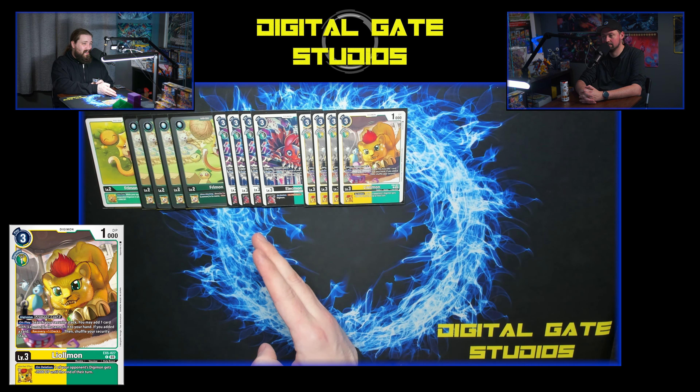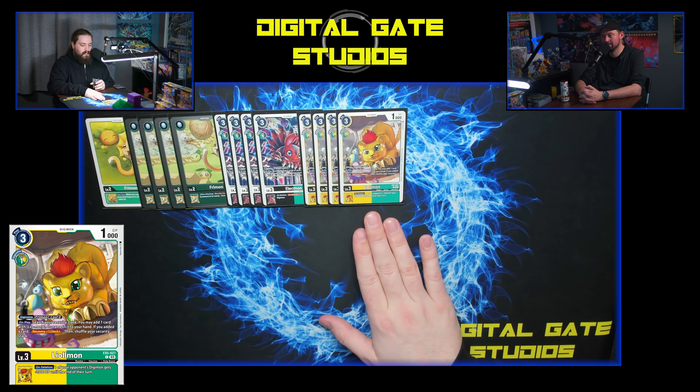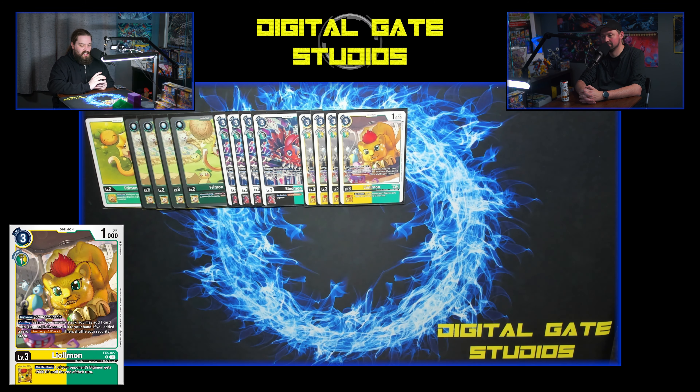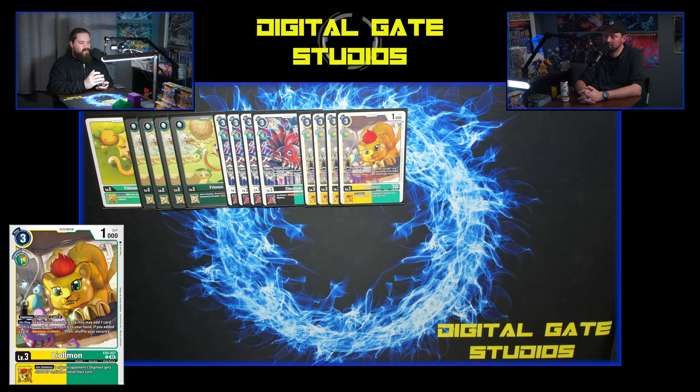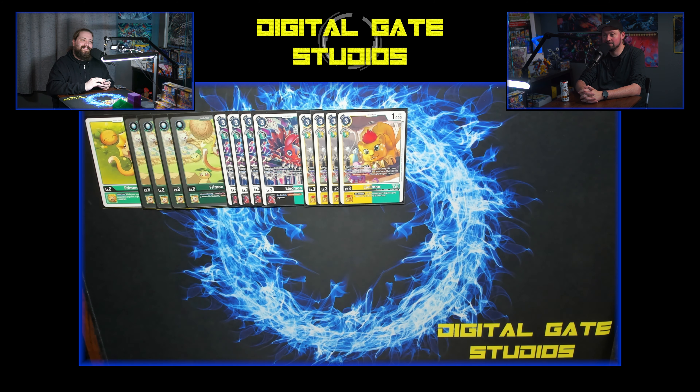We're playing four of the newest Elecmon. I love this card — on play, reveal the top five cards, add one card with Leo, put the rest at the bottom. That's sick, and the inheritable is amazing too. Remember when searchers didn't have inheritables? On deletion, d-digivolve one of your opponent's Digimon — really sticking to that Leomon theme where you get benefits when your bodies are deleted. It's not purple, it's not Bancho Leo — that does come out next set, I think BT15.